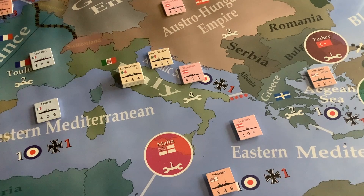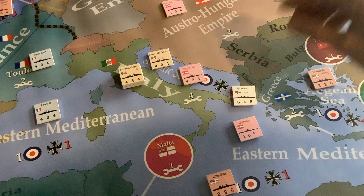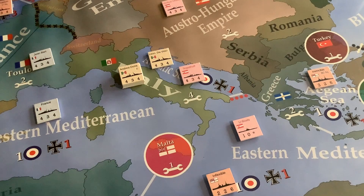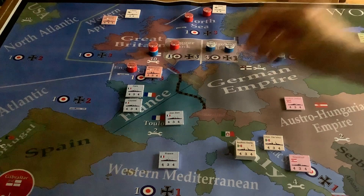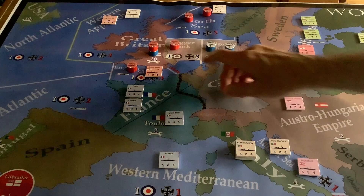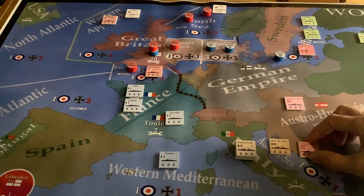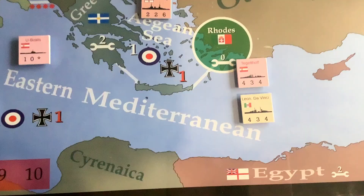That turn didn't go so well for the CP player. The poor old Goeben, in trying to run the mines, got the worst possible result — she rolled boxcars, which sank the Goeben. The Centurion made it into the western approaches, and the Bellerophon failed her roll. We're going to have a couple of combat situations: the Tegetthoff fighting the Leonardo da Vinci, and we have the raid to resolve. I'll do the battle between the Leonardo da Vinci and the Tegetthoff, then resolve the raid and the submarine attacks.